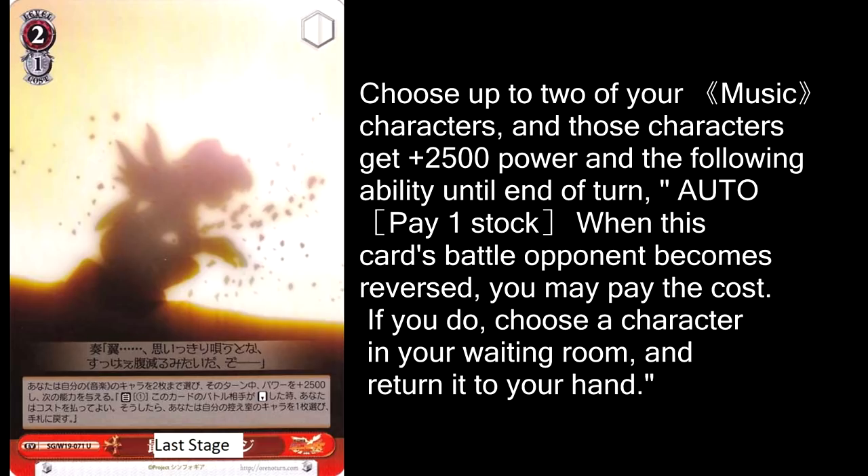Last Stage is appropriately the last card we'll look at for red. It's a level 2 that costs 1 stock, it gives 2 of your music characters plus 2500 power, and when they reverse a character, you can pay 1 to salvage a character. So essentially you just don't gain stock for the turn, you get to salvage 2 characters, and overall it's worth 5000 power. Yes please!